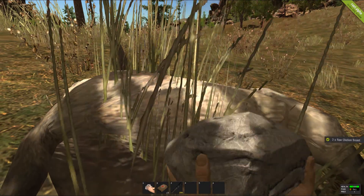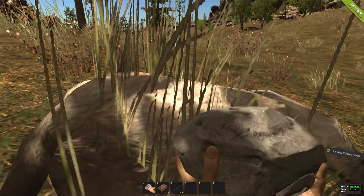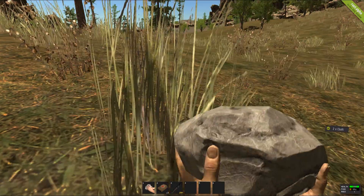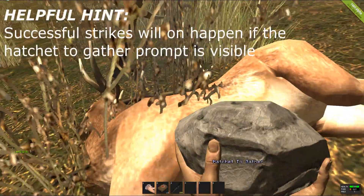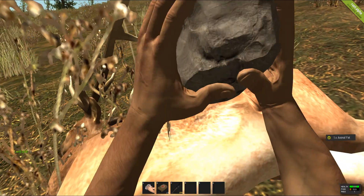After successfully killing your prey, push control to bend down so that your rock will hit every time when you strike it. All animals give you a combination of three things: cloth, animal fat, and raw chicken breast, which you will need all three of later on.